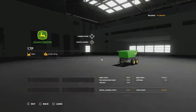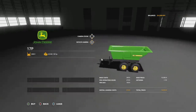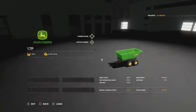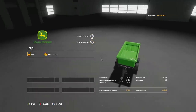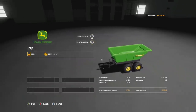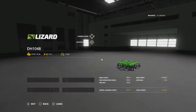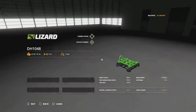There are multiple attachments starting with the John Deere 17P Tipper — a bulk tipper found in the trailers category holding 3000 liters, requiring 30 horsepower. We also have a plow: the Lizard branded DH 1048, requiring 45 horsepower, one-meter working width at seven miles per hour.